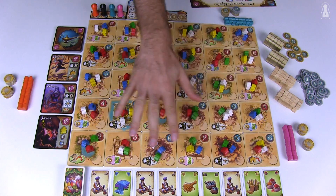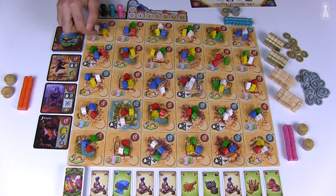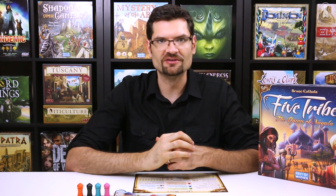The Sultanate of Nakala is made of 30 tiles randomly assembled to form a 6 by 5 grid. Three meeples are also randomly placed on each tile. By the way, meeple is a generic term used in board games and typically it designates a little pawn in the shape of a person.